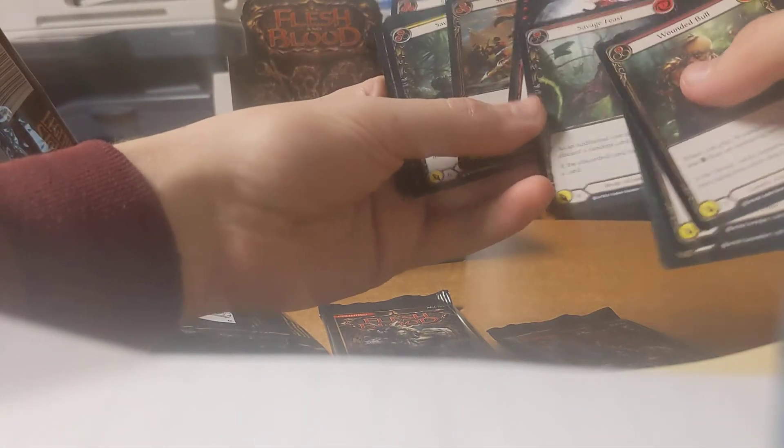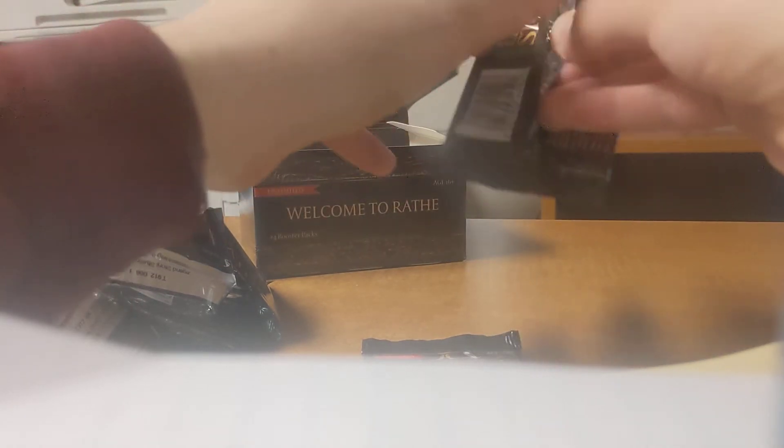Bobble token. Another Sink Below, Savage Freeze, Blackout Kick, and a Common Foil. Last two packs. I don't know if we're going to hit the two Majestic mark — which is funny, because the first box I ever opened was a Monarch box and I got eight Majestics. I know that sounds made up; I thought it was made up too, but I pulled them all.